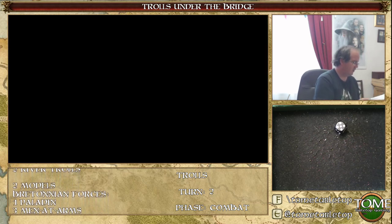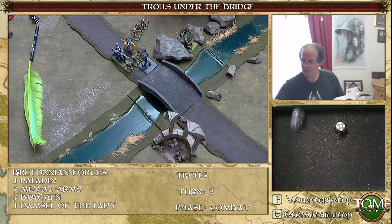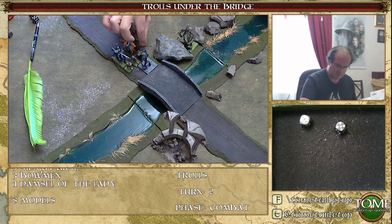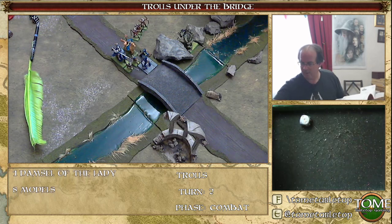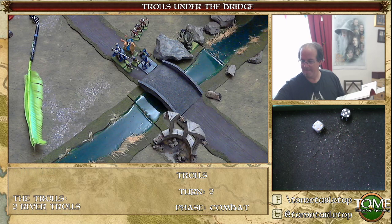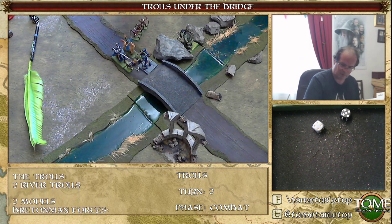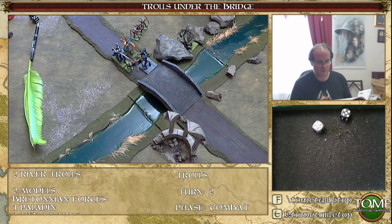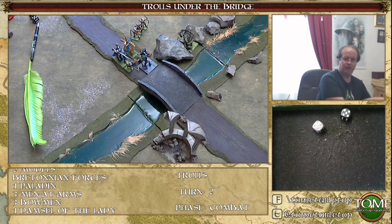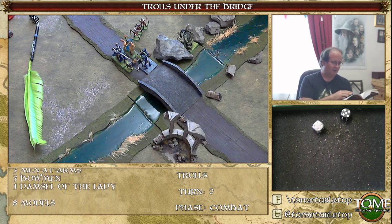Resolving combat: the troll gets three hits, needing twos. That results in injuries - the first man-at-arms takes an injury going to zero wounds. Using the skirmish injury chart, he's taken out. I note I probably missed some armor saves here. Going forward I'll remember to roll armor saves.